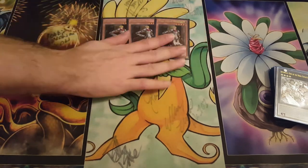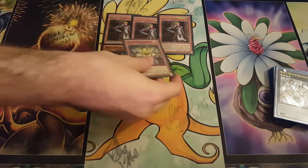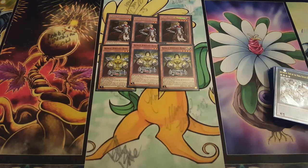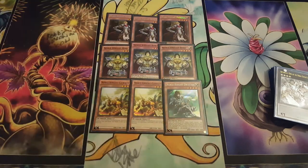It's all about the players in this format. And what we've got right here is one of the best rogue strategies — one of the most hated decks to play against, because it's just so annoying to deal with. And that is Noble Knights.